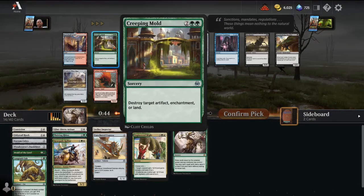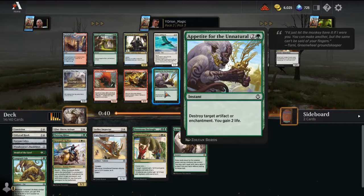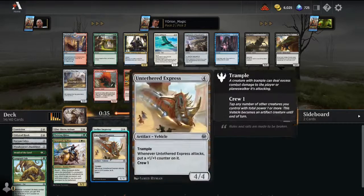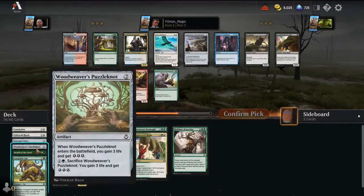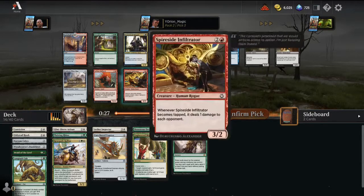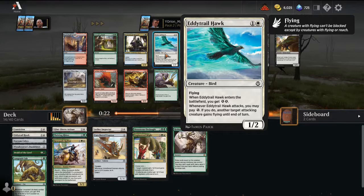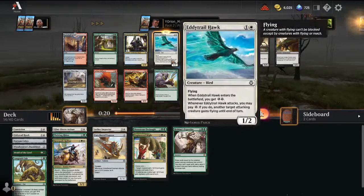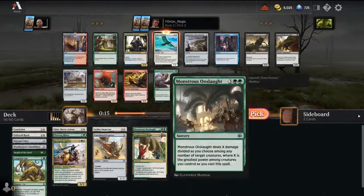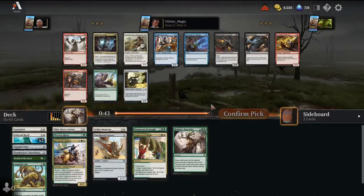There's a Creeping Mold if you want to be evil. There's an Appetite for the Unnatural, which is main-deckable since there are a lot of artifacts and enchantments. Since this is like an artifact-based set, we could take some gems, or we can take the Eddy Trailhawk. I like the Eddy Trailhawk for the fact that we can get Long Tusk Cub in, Untethered Express in, and Thriving Rhino in. But somebody's going to have a great black-white deck.